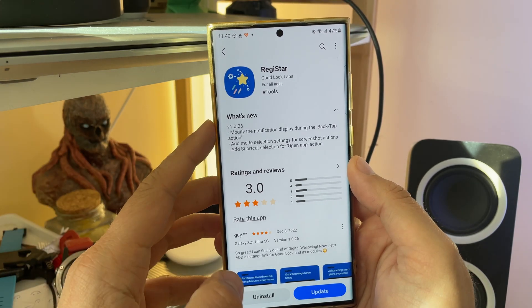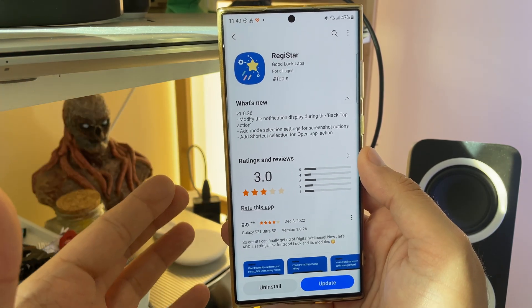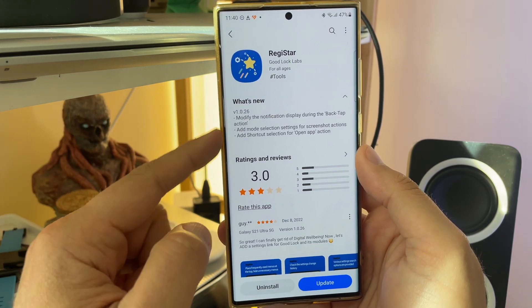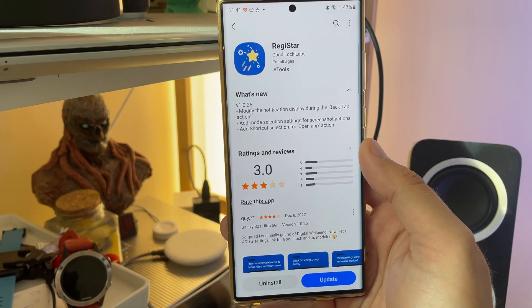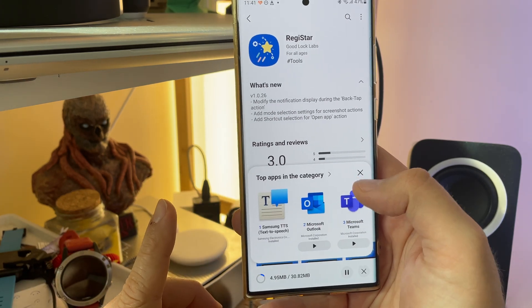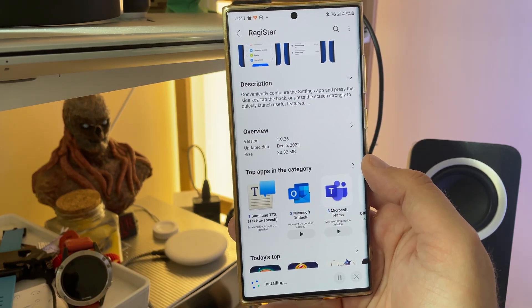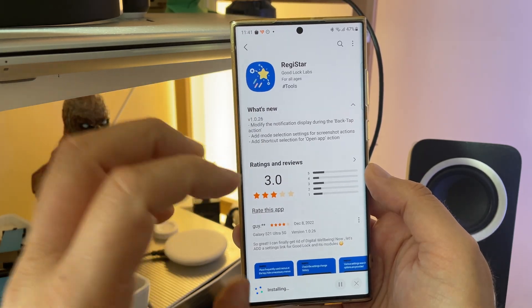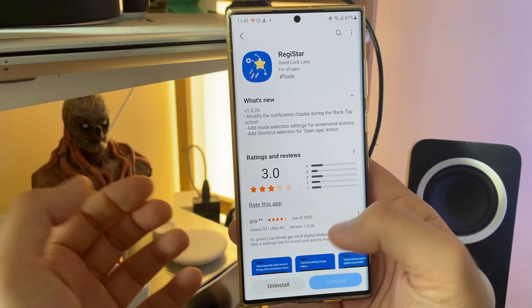there's a new update for Registar, and if you don't know what it is, then you're not subscribed to my channel — you can correct that right now. Version 1.0.2.6: modify the notification display during the back tap action, and add shortcut selection for open up action. In case you don't know what Registar is, this is probably one of the best Good Lock modules. Version 1.0.2.6 was released on the 6th of December, it's only 30MB.